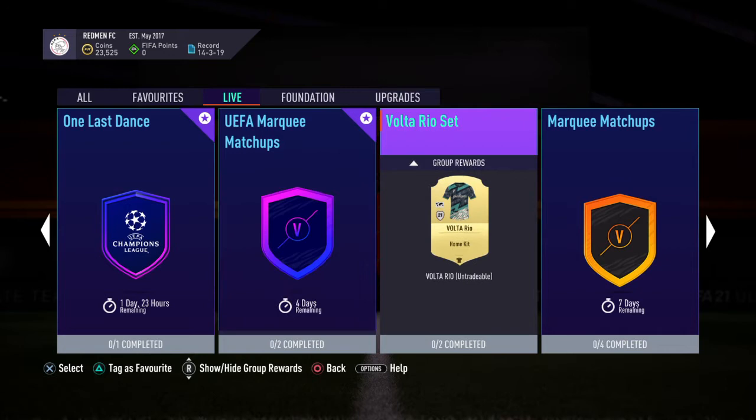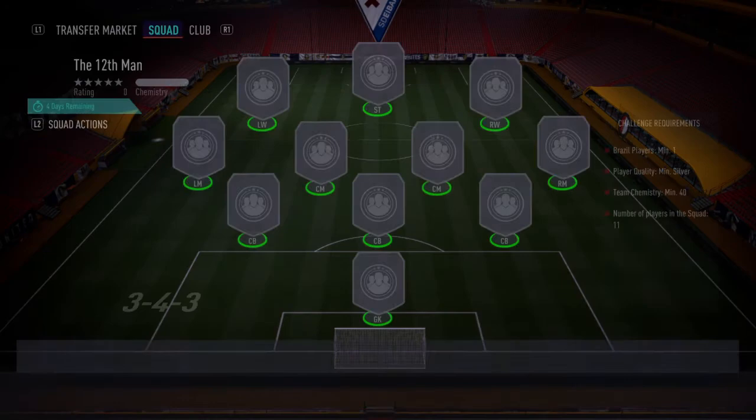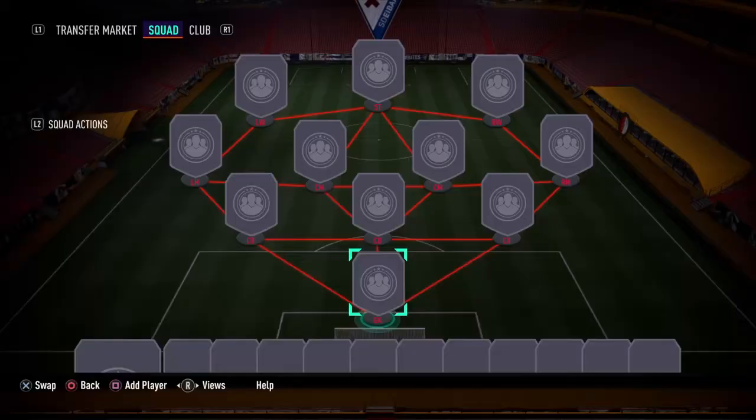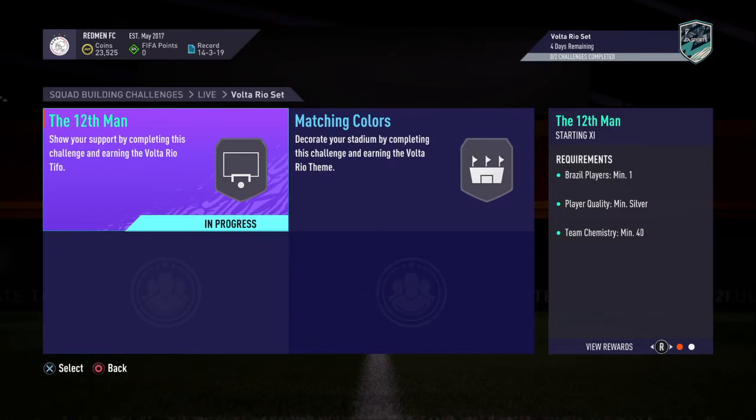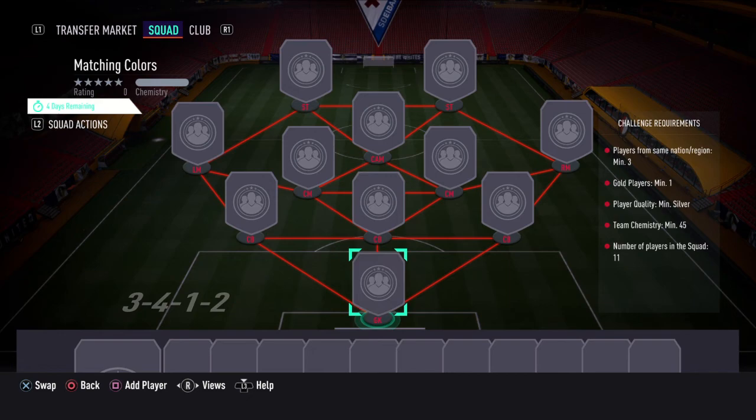We've got a Volta Rio set here — the Volta Rio kit. There are two challenges. One requires one Brazil player, player quality minimum silver, and 40 chemistry — that gets you the Tifo. It's not actually too bad, it's just silver players. The other one gets you the stadium theme: players from the same national region, more than three Gold players. And altogether that will get you the Volta Rio kit set. It's not too bad overall.